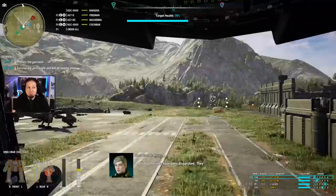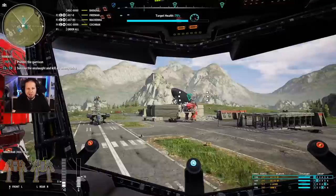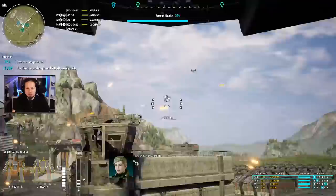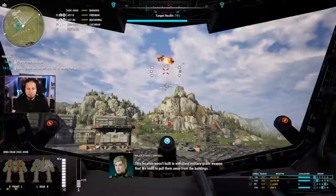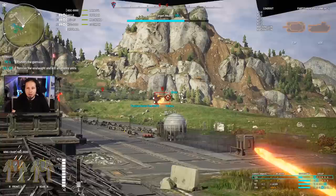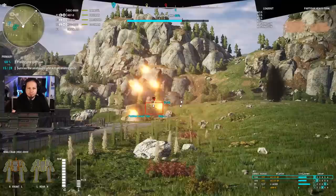Additional hostiles have been dispatched, heading our way. They're probably dropping another ship on us. We need to pull them away from the buildings. Target destroyed — and I think we found the enemies. This partisan has to go. Got him. And there's another partisan tank — it might be that they just dispatched some tanks there.